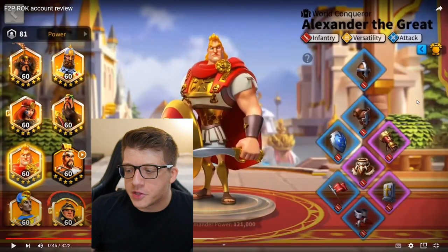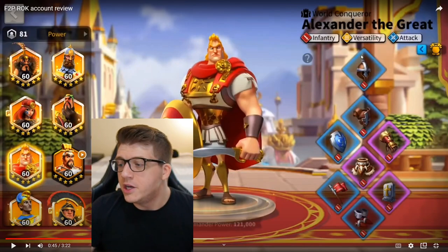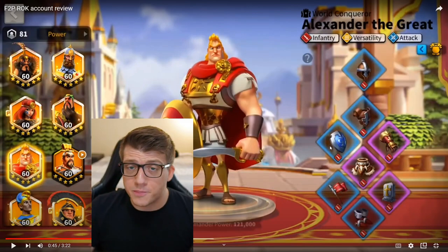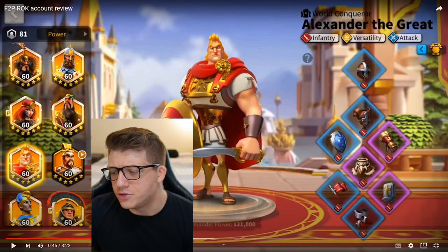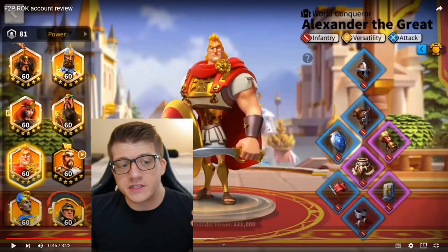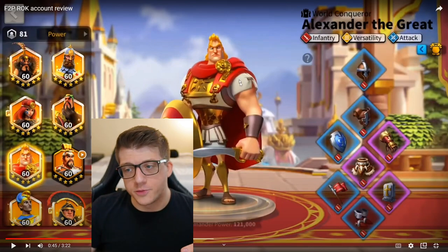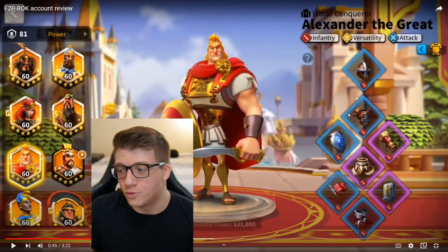We can see his equipment on Alexander the Great. He has two pieces of the Windswept set, two pieces of epic talented infantry gear, the flag talented for infantry march speed, and a talented blue shield which is exceptional for 90% of players using an infantry march. The Scarlet Hounds boots give about 5.5% infantry health — Alexander does need as much health as he can get, which he's getting from his weapon, legs, and boots. The Windswept two-piece bonus is primarily there for the extra march speed, which is really great because Alexander already has so much march speed for infantry — this is probably one of the fastest infantry builds you'll ever see.